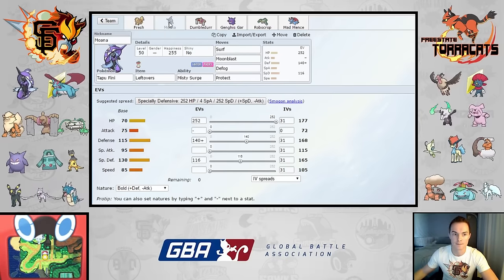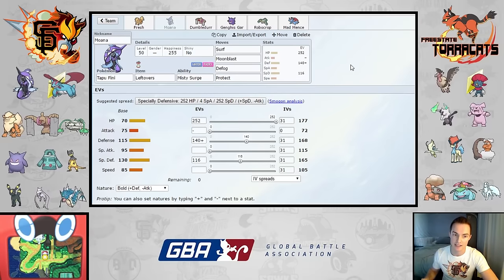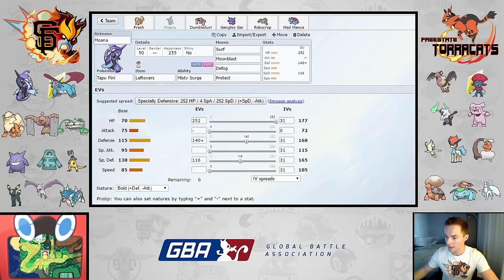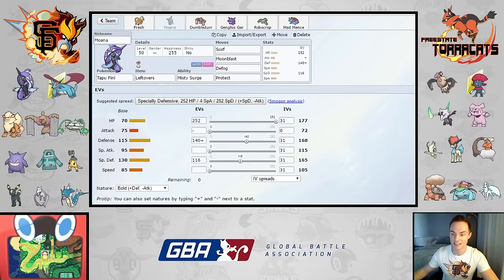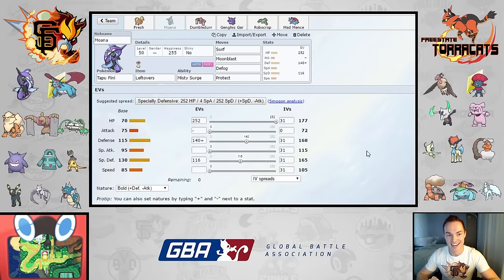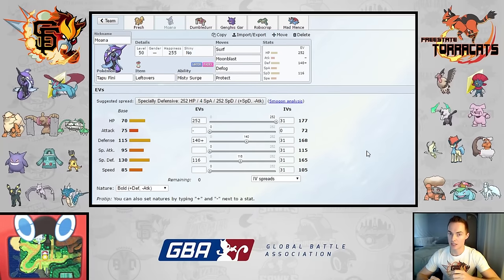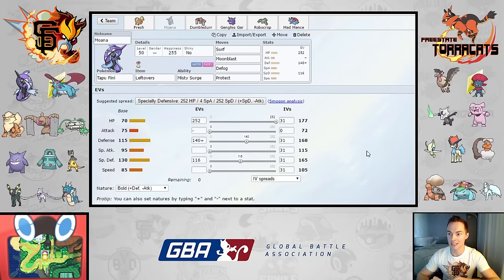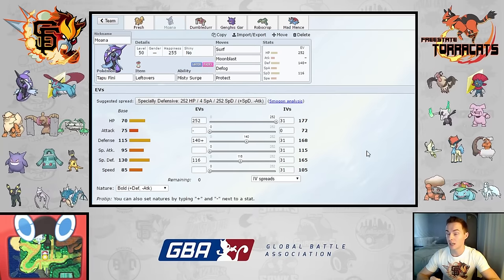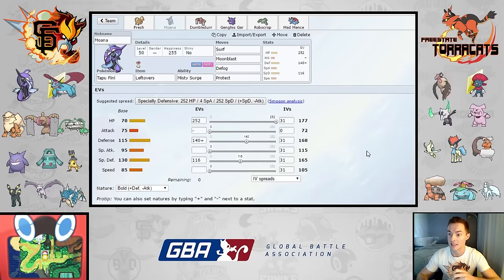Moving to Moana: she's running Surf, Moonblast, Defog, and Protect — a mixed defensive set leaning more physically defensive, with Leftovers. Moana's job is a safe switch-in to almost everything, and Moonblast highly pressures his team. She can pretty safely switch into Mandibuzz, and pretty safely switch into Weavile once I've scouted to confirm he doesn't have Acid Downpour or even Poison Jab — at that point I can't be 2HKO'd and I can KO him with Moonblast.